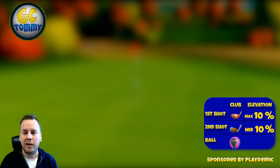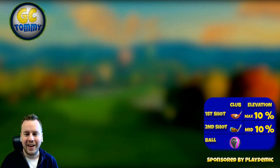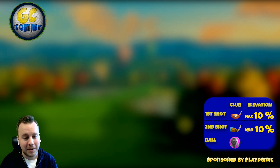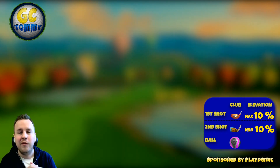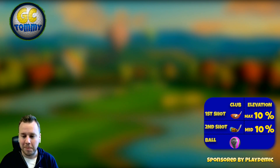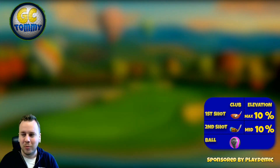Info box on the right hand side with the club distance adjustment and the elevation adjustment, also a ball and club type I suggest you to play with. Have in mind that those are all suggestions and you don't have to follow it if you don't want to, but there is always a plan behind it. So let's go to hole number one.